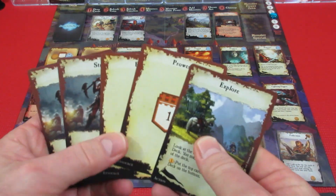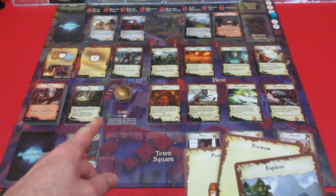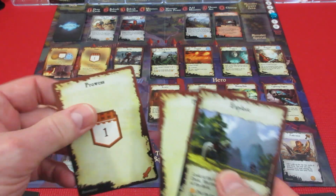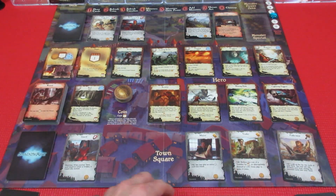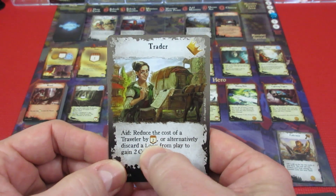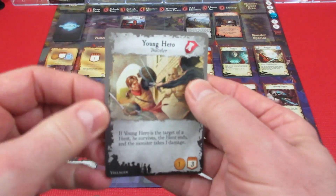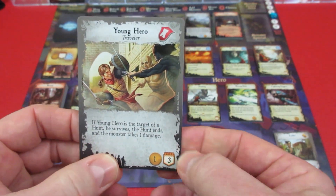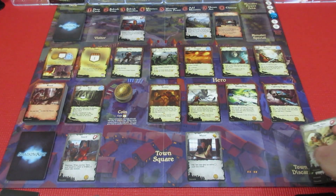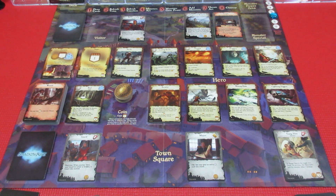Player one has an explorer, a strike, and two prowess left — the strikes don't do anything this turn. Player two has two prowess, two strikes, and an explorer. We're thinking about recruiting the Young Hero. We're going to spend one prowess from player one's hand, one gold coin, and use the Trader (who reduces a traveler's cost by two prowess), so we can recruit the Young Hero into our village. We put that into our town discard pile — when we run out of townspeople here we reshuffle and they start coming back.